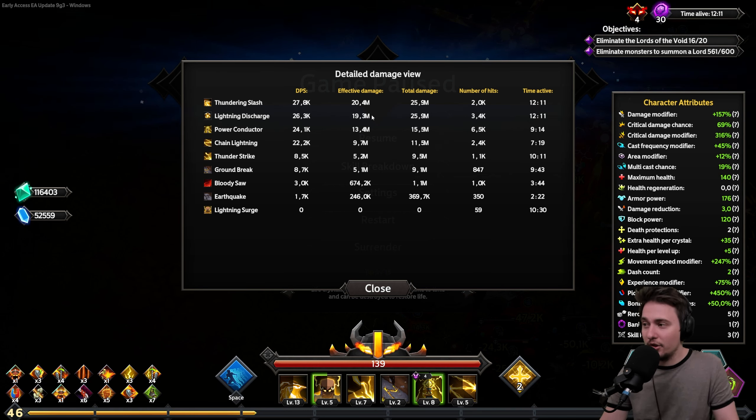We need to eliminate elite monsters to summon something. We killed three so far. Relentless — Cast Frequency 20%! That's just amazing. I'll be able to slash 20% more. Go with a little bit more. Look at those stars everywhere — oh my god. But my damage is not good — look at how it slowed down. I'm not able to get through that fast enough.